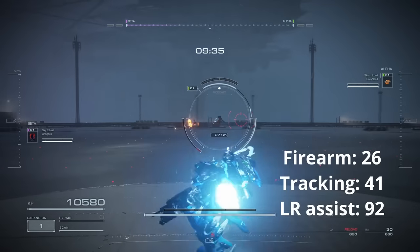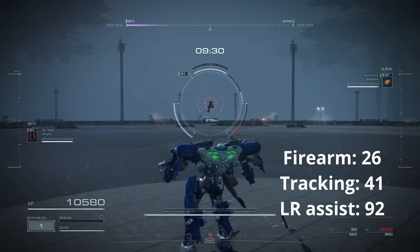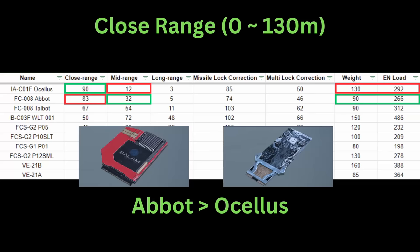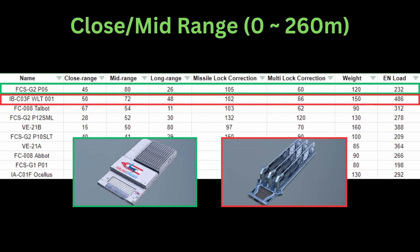The higher these values are, the better. When choosing a close range option, I suggest picking the Abbott over the Ocelos because enemies can easily spill into midrange, and it is also cheaper. The Taubot is a very balanced option for close and midrange. Between the P05 and WLT-001, I suggest the P05 for being much cheaper on energy load, as the WLT-001's additional long range assist will rarely come into play, since long range is quite a poor distance to deal damage right now.